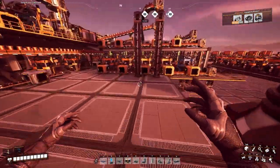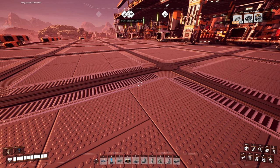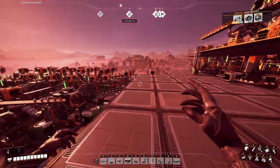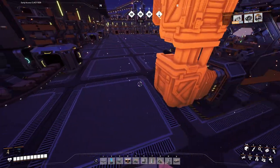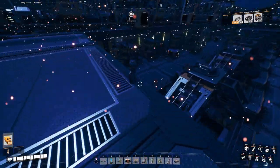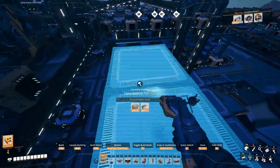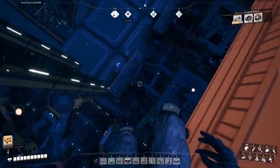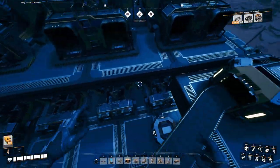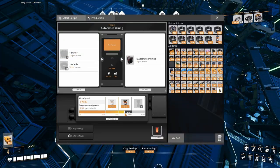For automated wiring, the normal recipe is 2.5 per minute and I need 37.5, so I need 15 assemblers. I don't think I have enough room but I'm going to try. Does that work going back? Uh oh - I need to build a wee bit higher. Let's count: one, two, three, four, five, six, seven, eight, nine, ten, eleven, twelve, thirteen, fourteen... fifteen, sixteen. There we go. It's time for Splitter Mania.